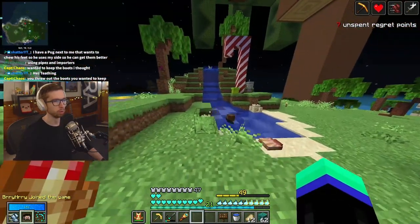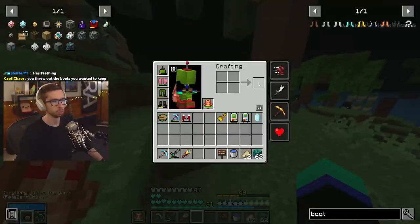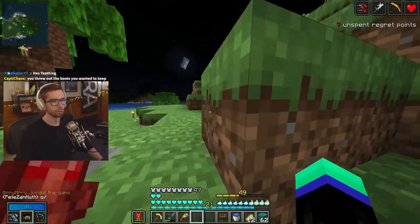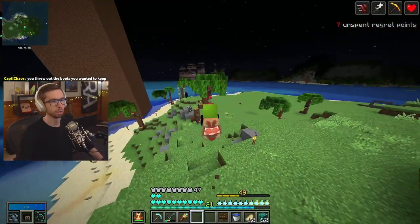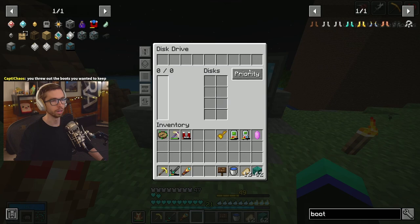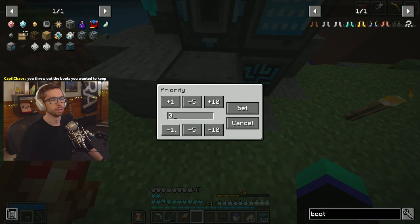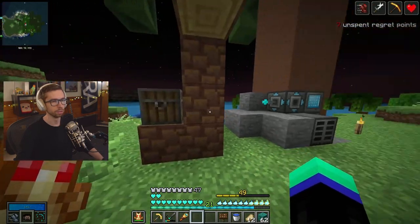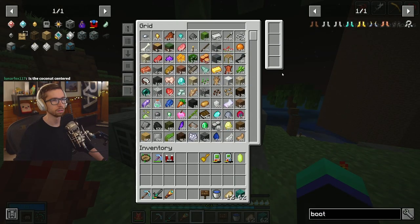Alright, so step one is done. Step two involves destruction. I've got the priority on refined storage set up so things will prioritize going into the drawers over anything else. The priority on the storage is zero, and the priority on the drawer machine is a thousand — or 101, somewhere around those lines.